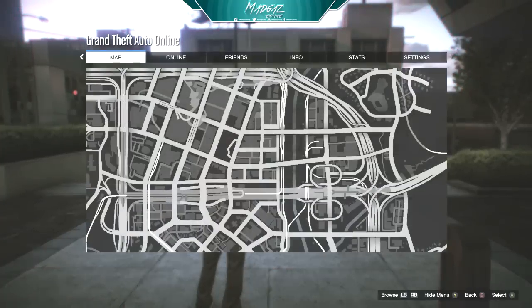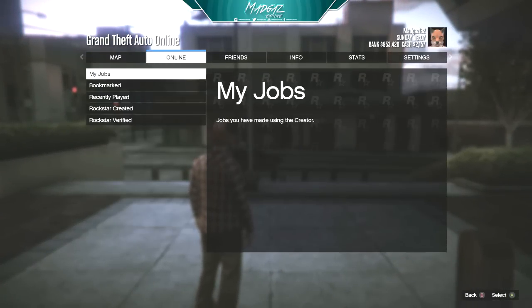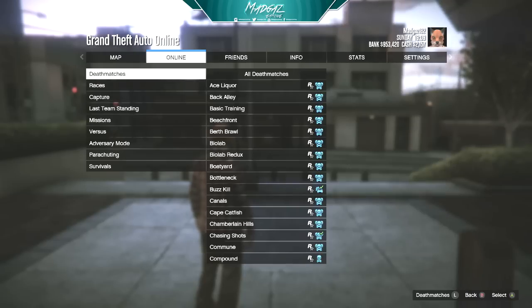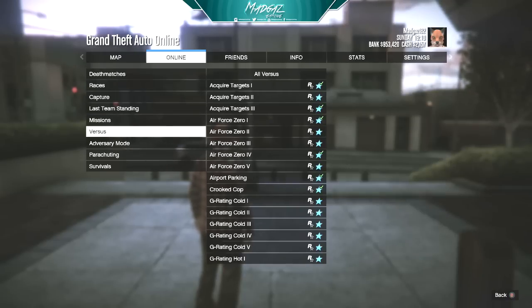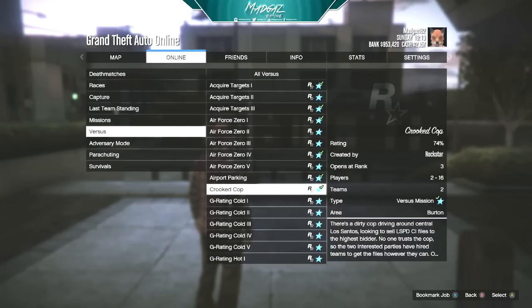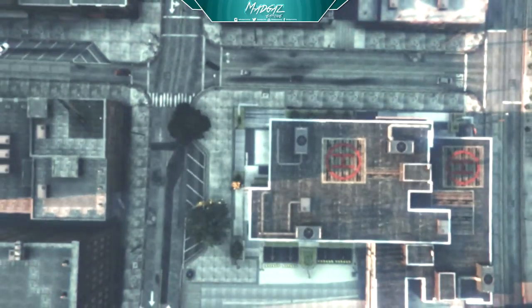So what you want to do is go into the GD Online session with a friend, and I'm doing this glitch with AllStarsXD2K. If you want to go check out his content for GD, it's got some amazing stuff on his channel — I'll leave a link in the description down below. But for this glitch to work, load up the menu for the job selection, go to Versus, and select Crooked Cop Versus Mission.